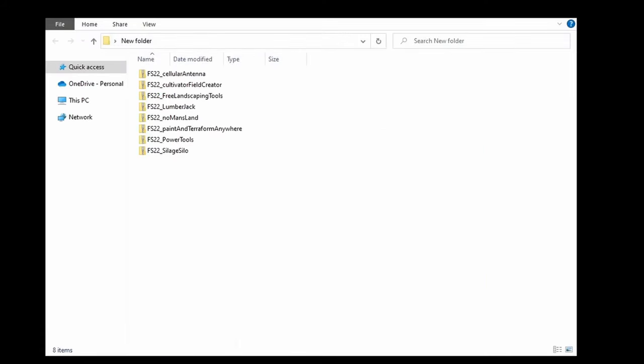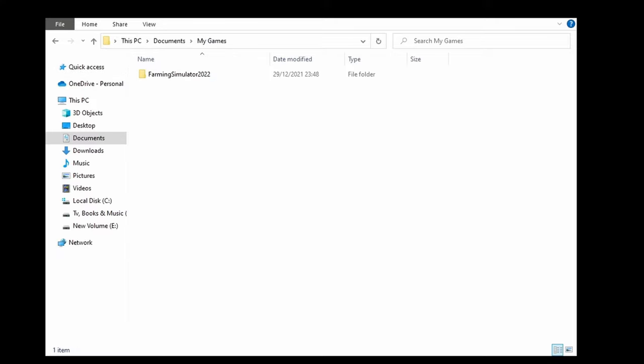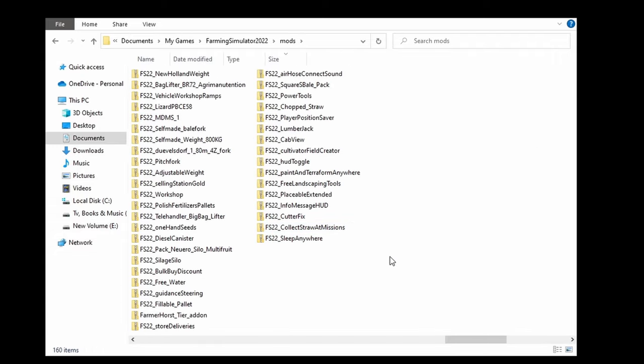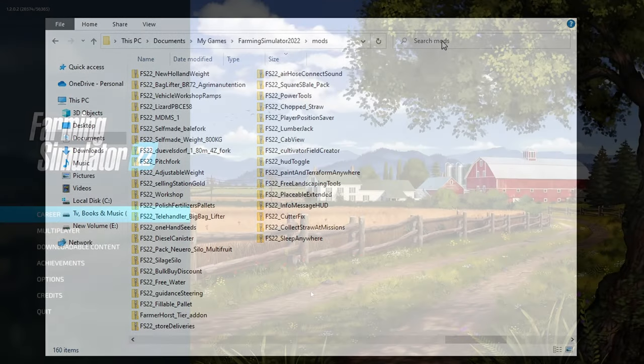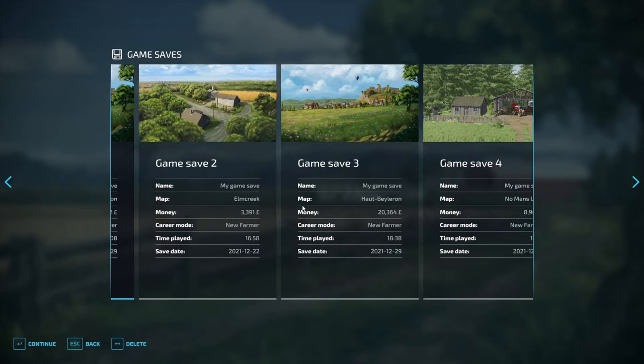Once they're all downloaded, navigate to the folder they've been downloaded into. Select them all, right-click and select Cut, then navigate to your Farming Simulator folder — in my case it's stored in Documents under My Games. Go down to the Mods folder, open it up, right-click again and select Paste. This will copy all those files across into your mods folder so whenever you start your game they'll appear in-game as well.